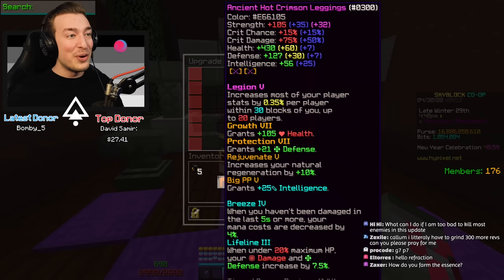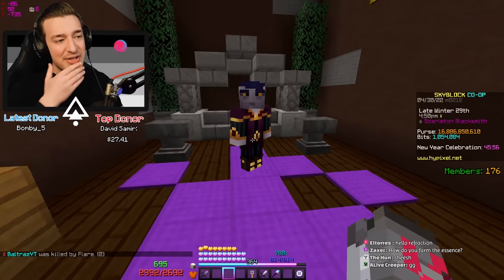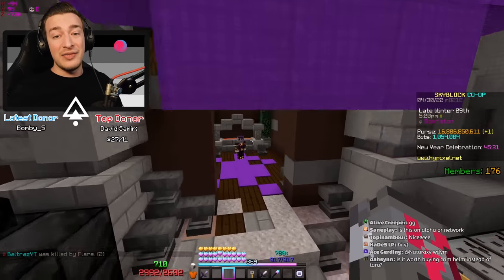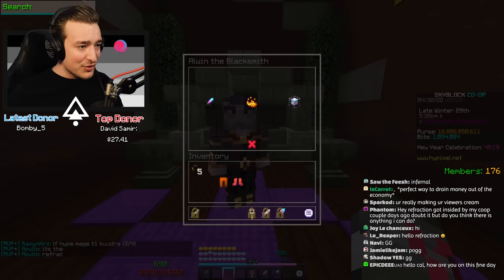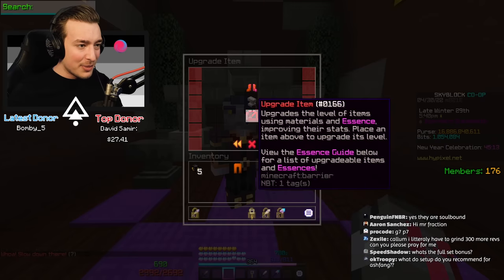Eventually I do plan on getting the full set, but the helmet actually doesn't get better than the worn helmet until really high up, and that's kind of impossible to get right now. So I'm not bothering with the helmet until there are better ways to get crimson essence. Hopefully I have enough to at least upgrade these a little bit - if I can get both of these up to five star I'll be a happy man.